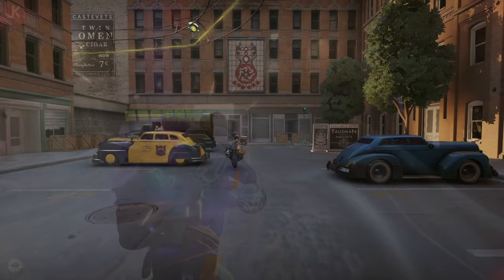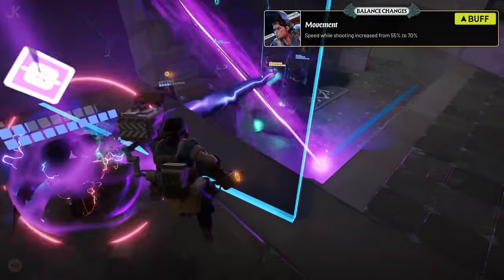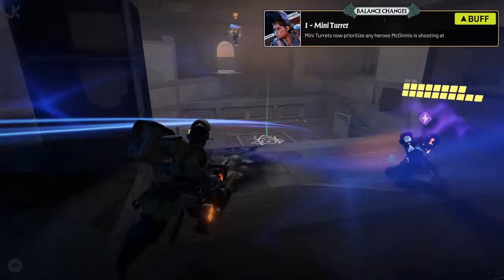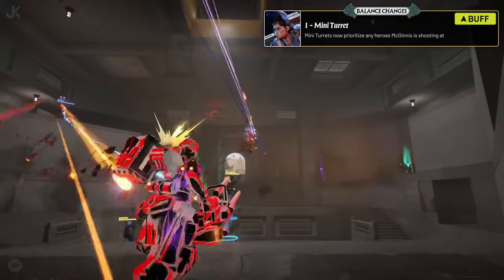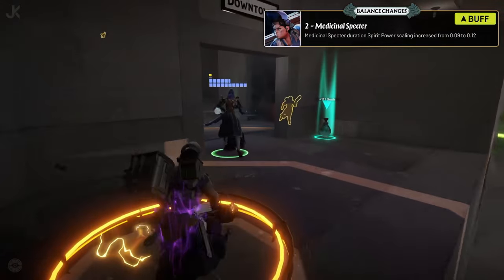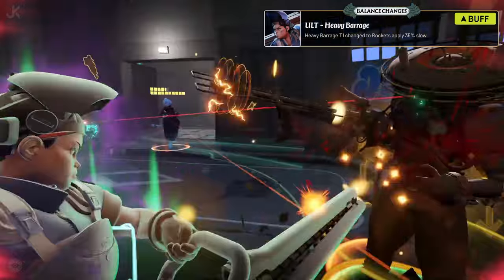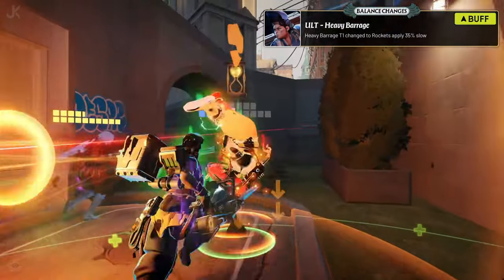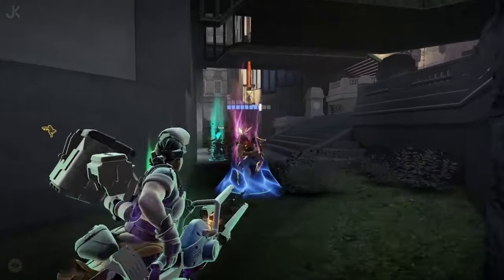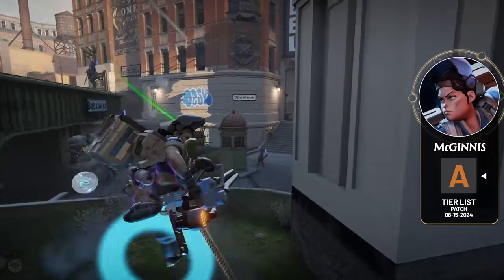Next up is the turret tyrant herself, McGinnis. McGinnis received a movement speed increase while shooting, going from 55% to 70% of your total movement. Her turrets will now target the same person she is shooting, so she gets significantly more consistency out of them. She also received a spirit power scaling on the Medicinal Spectre, taking it from 0.09 to 0.12. Lastly, her ultimate, Heavy Barrage, has had its tier 1 upgrade changed to apply a 35% movement slow when striking enemies. Now that McGinnis is able to control her turrets with more precision and ensure targets being hit by her ultimate stay in sight, I believe she belongs in the A tier.